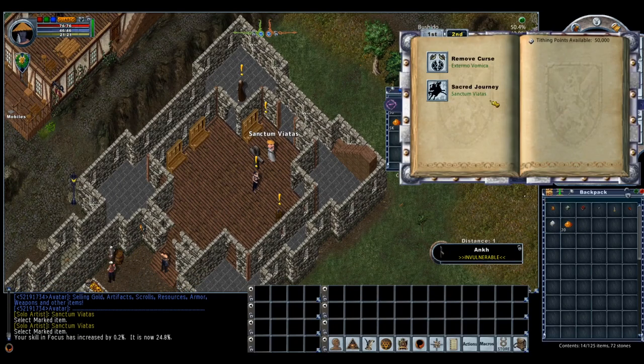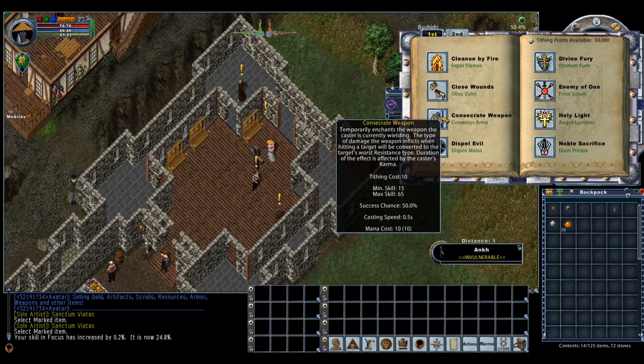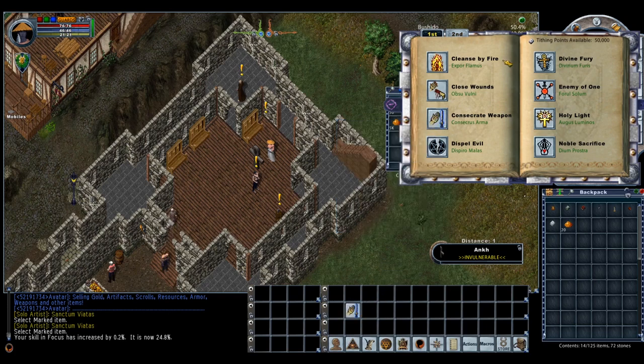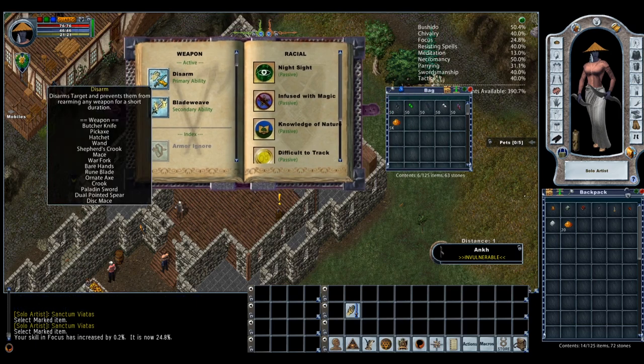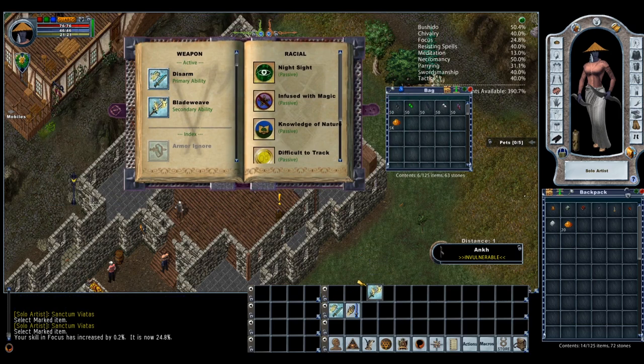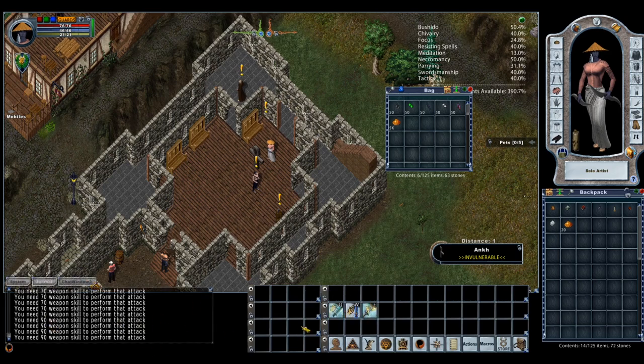I'll also add some useful chivalry spells to my hotbar. Consecrate Weapon goes here, and under Character Abilities I'll set Primary Ability and Secondary Ability. I like to map them to how they're positioned on the keyboard: Primary Ability assigned to Q, Consecrate to W, and Secondary Ability to E — so Q, W, E right along the keyboard. I can't use Primary or Secondary Ability yet since I don't have enough weapon skill, but this sets it up for later.